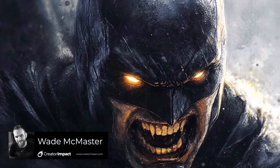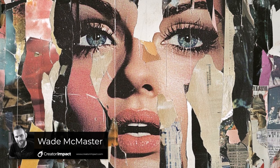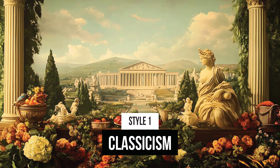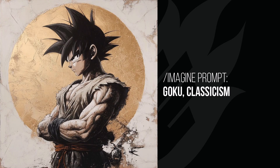I have 10 more Mid-Journey styles here for you today. Just add these to the end of your prompt, separated by a comma, to get some results similar to these. The first one is classicism, which adds a really old-fashioned feel or elements to your image. We've got Pikachu wearing a nice old-fashioned scarf around his head, and it always seems to add some stone to the background, as you can see with Goku — a bit of a stone background with a gold sun painted behind him.